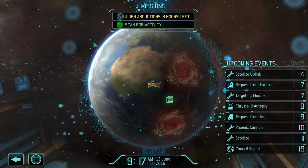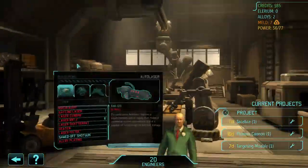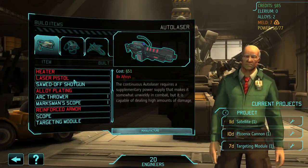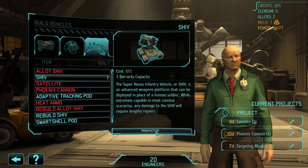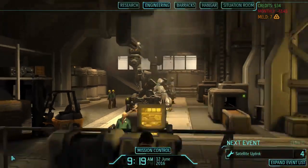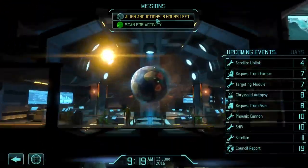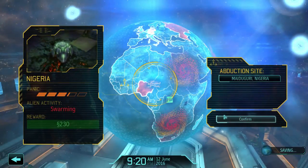Maybe I should just build a new shiv. Engineering! Build me a shiv. Can you not? Say I have one — we don't have one, we sold that one. Don't have enough time to actually do anything about it. Eight hours in — okay, who do we have to send?